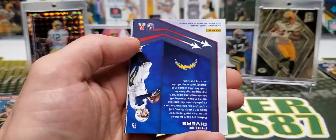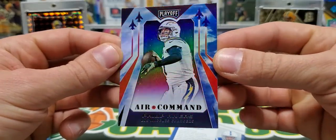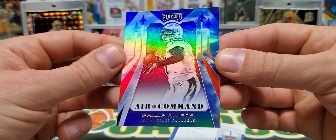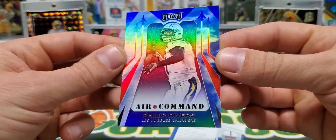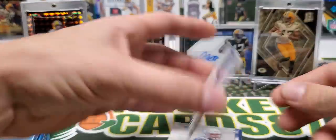Matt Ryan, Russell Wilson. We have a Rivers Air Command — every time I see this card, I think of Buzz Lightyear and Star Command. Star Command, come in Star Command.